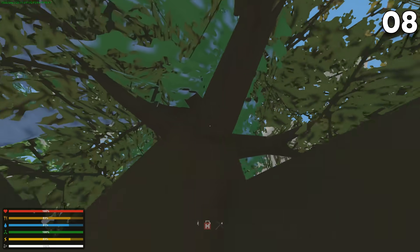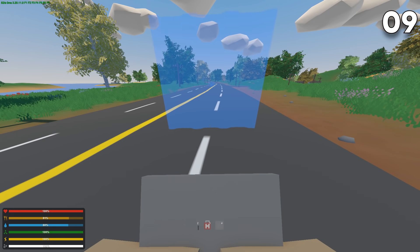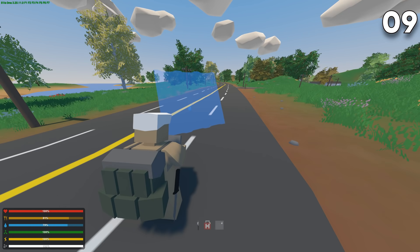You can climb trees in Unturned by either jumping at a sweet spot or using an umbrella. Maxing out parkour and cardio makes it much easier. You can rotate plates by holding right-click, and by holding Ctrl and right-click you can even snap them.